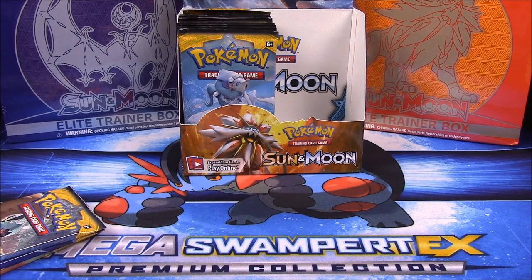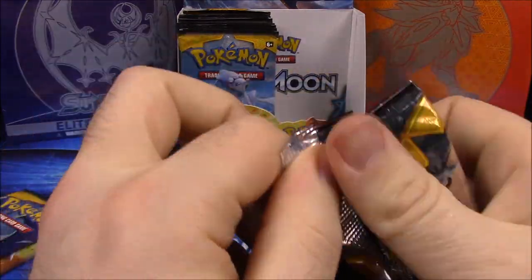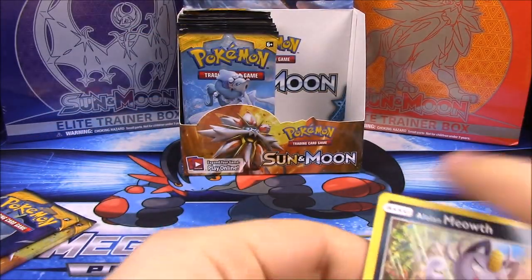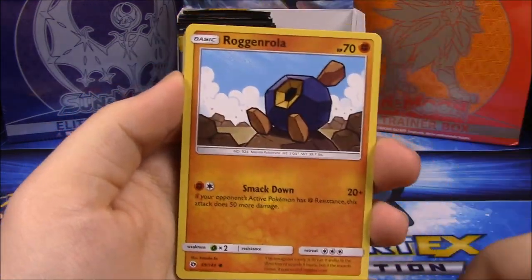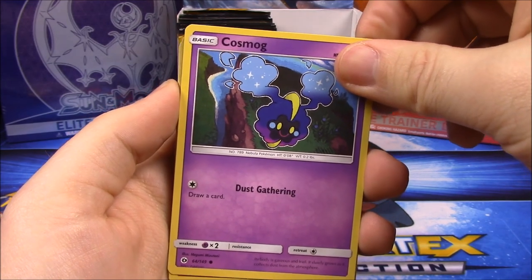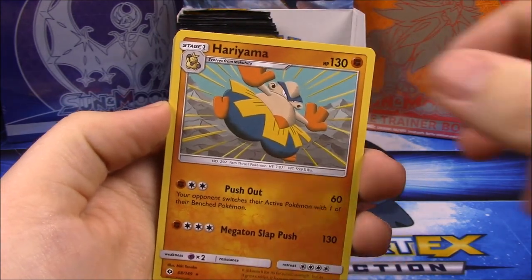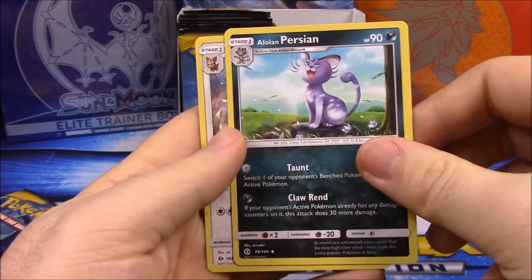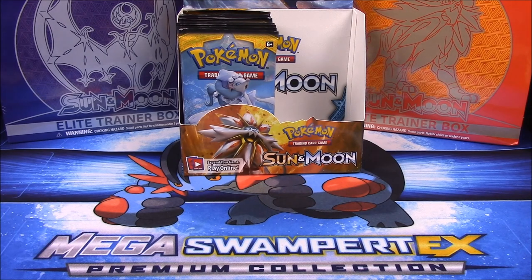So we've gotten three GX's now, and as I mentioned the average is four — so that means one more. We may not have very many GX's in part two at all. Also Alolan Meowth, Growlithe, Passimian, Cosmog, Litten as a reverse holo, Herdier, Hariyama, Fire Energy, a Dartrix — Rowlet's middle form — Alolan Persian, and Herdier. Only two more packs left in this first part.